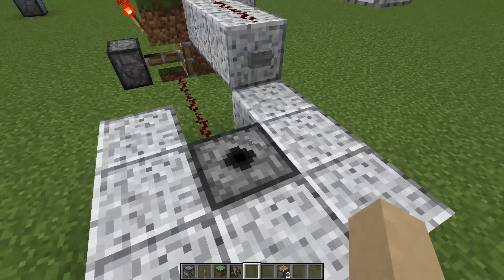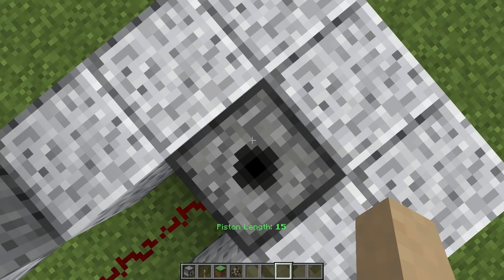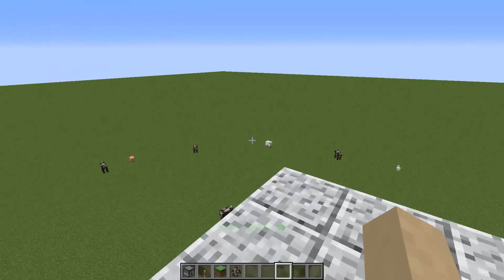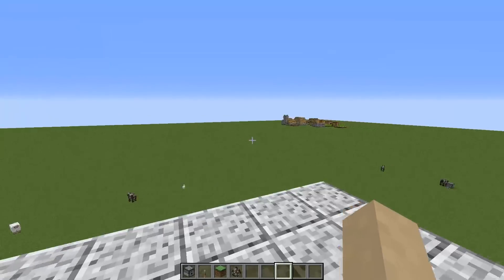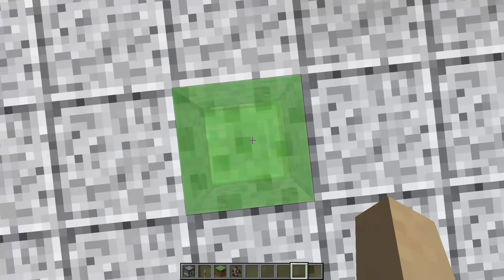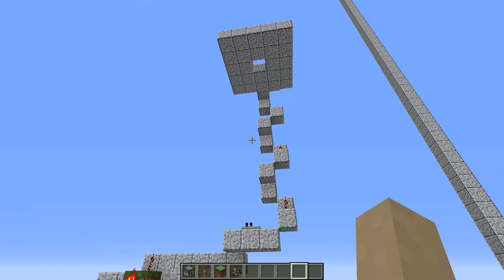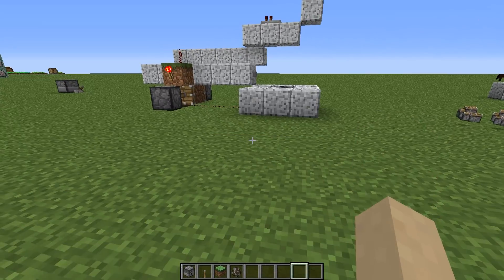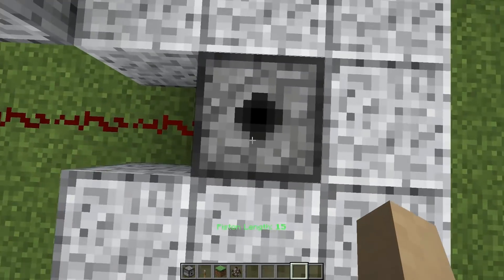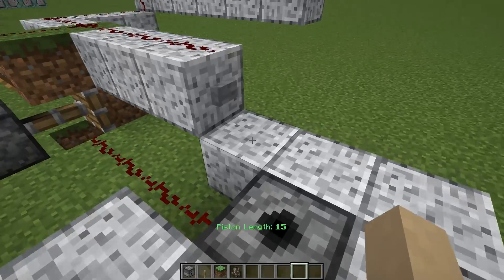Now you can use this as an elevator. Push the button and you'll be pushed up — for example to the first floor. You can walk around, stand on it, and push the button again. Because it is a sticky piston it will drag you down as fast as the piston is retracting. If you don't use a sticky piston here, you will just fall down because the piston retracts faster than you fall. This is really super-fast speed.